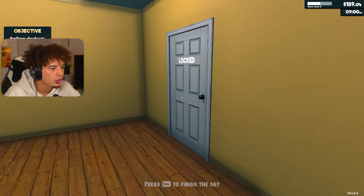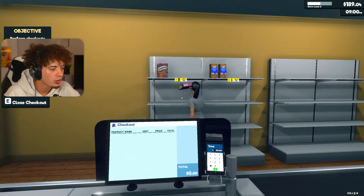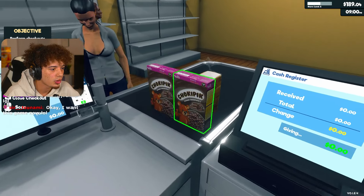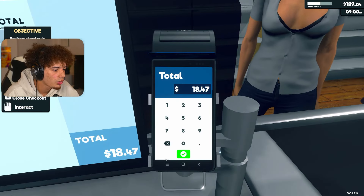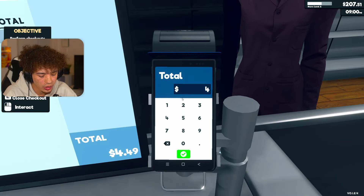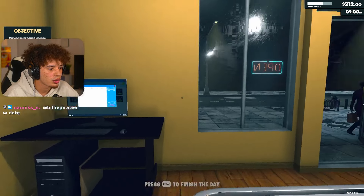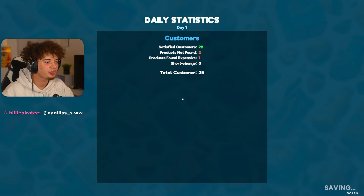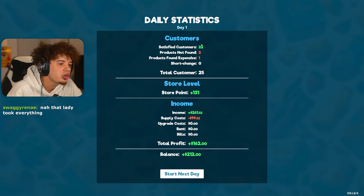I want to see what's in the back here. Oh, I can press enter and finish the day. Hello, welcome to Crypt Mart. Grab you some bread. And your total will be $18.47. And for you, just one bag of bread, that'll be $4.49. Alright, let's close the shop for tonight. Enter to finish the day. Boom. That'll be your first day. We had 22 satisfied customers.